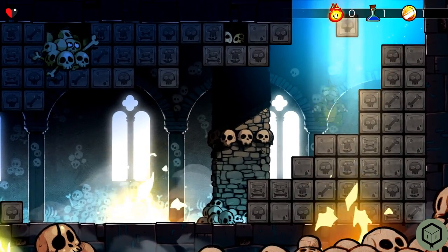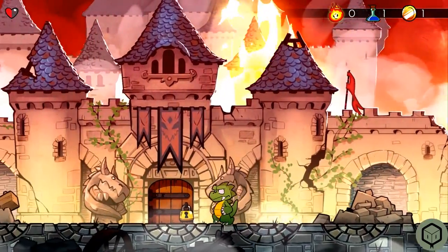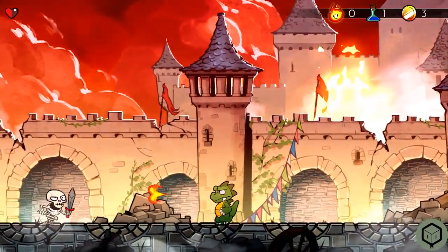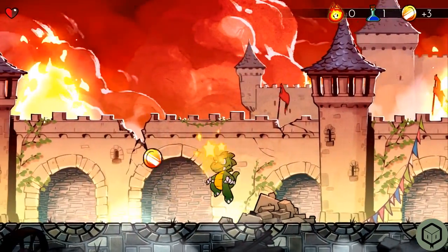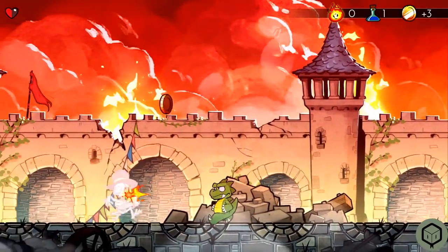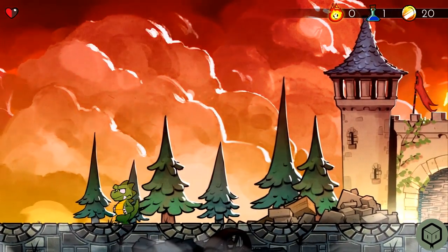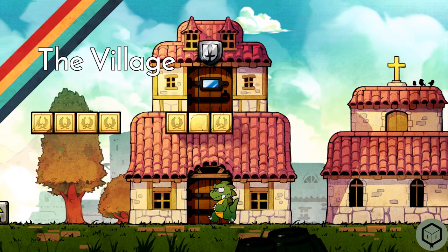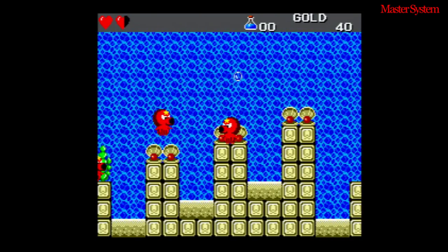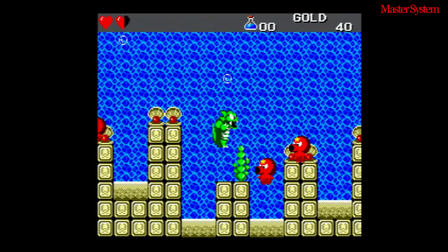That's all four versions of Wonder Boy: The Dragon's Trap. Which version is best to play today? All four versions are good games, but the best version to play today is easily the 2017 remake — it wins for the best remake treatment in both visuals and audio, and tweaks parts of the game that aged badly, including the item menu to change gear and a single button input to cast magic. The Master System is still unique for being the absolute original, and without it, the Lizard Cube remake wouldn't exist.